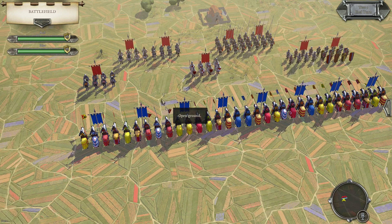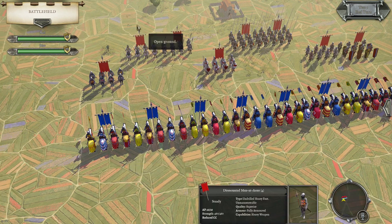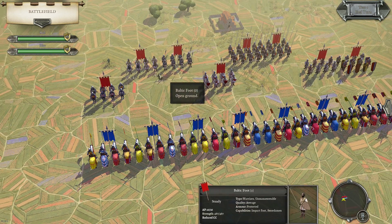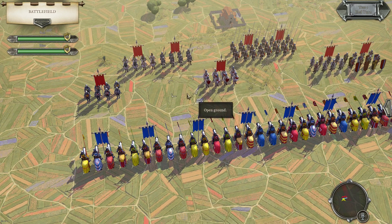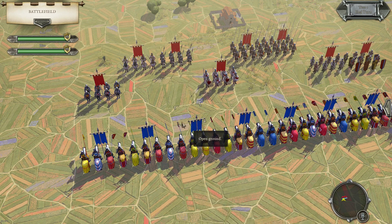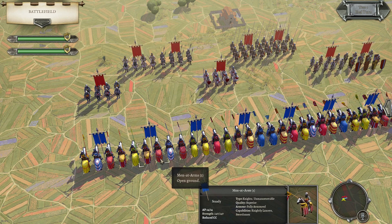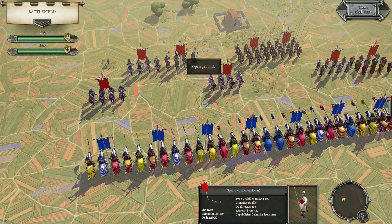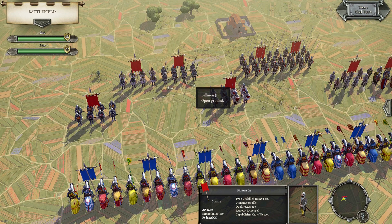Similar to what I said about impact foot, it can be good to use them together. If you charge two, three, or four units of knights into some infantry, it's highly likely that at least one — if not two — of those units are going to disrupt, then you're going to get fragmentation and punch a big hole in the enemy line. Also, if I have a unit of knights charging in and I get a disruption, I try to have a second unit of knights ready to charge into that disrupted unit. That is exactly what you want — it means you're going to fragment that unit and route it sooner rather than later.